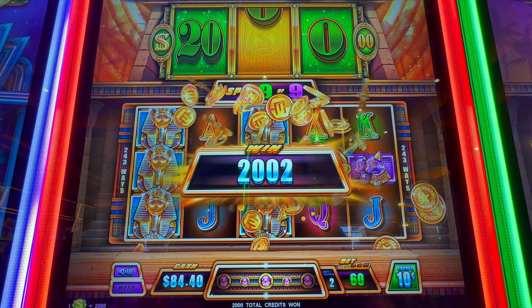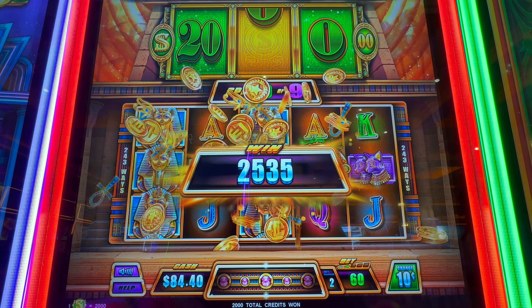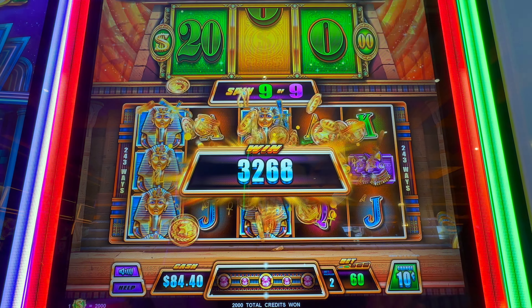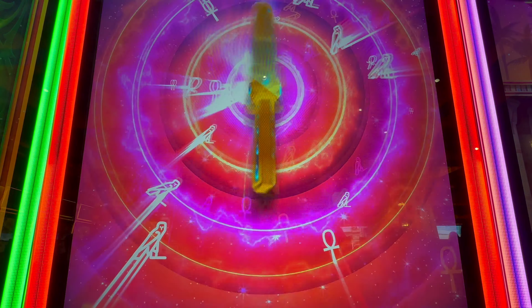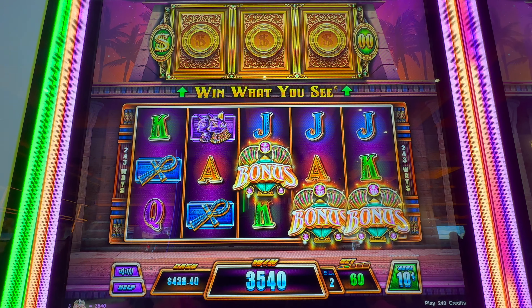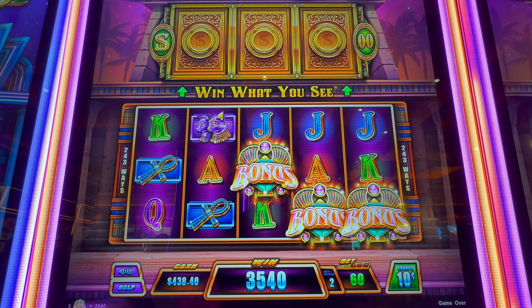Oh yeah, we're at the club now! Fist bump, raise the roof! I feel like I'm back in my 20s at the club. This machine's got a great bass speaker — I swear in another month it'll be blown out. $354 — dollar bills, dollar bills! Boom — $438! Peppermill needs to fix their technical difficulties, but we are over them because that was a fabulous bonus on a six dollar bet.